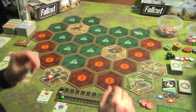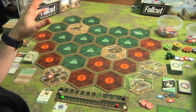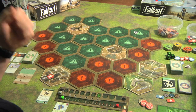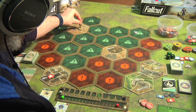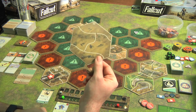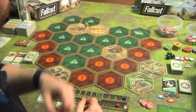On my turn I have two actions: I can move, attack, quest, explore, or camp. Since my faction is the Shield I'll go check out what's going on with the vertibirds. My first action is to move and my second action is to explore the tile — it's just a big dead wasteland, no drama.